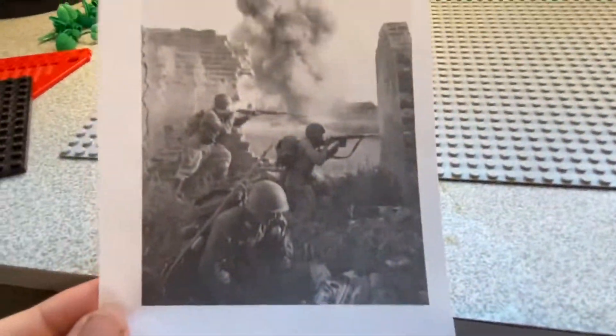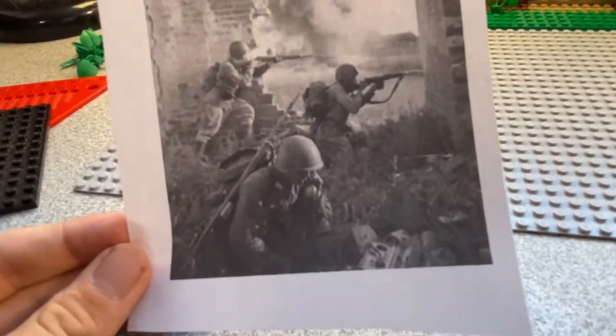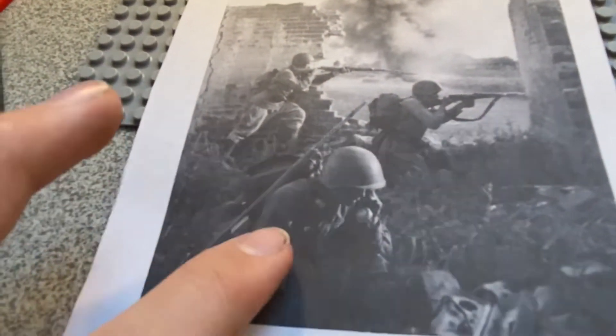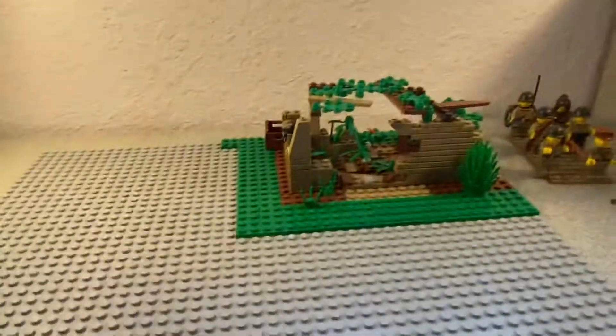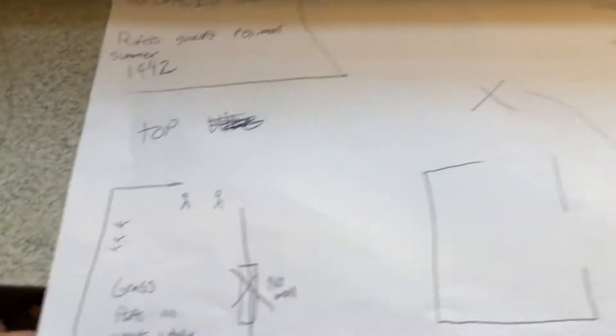Here's a picture of what I'm gonna try to build. As you can see I already got a little head start, but I now see I'm gonna have to get more parts. In this picture you just see three soldiers — the Soviets. This guy's got a radio and these two are shooting. They're in a ruined building, and that's what I've already built.